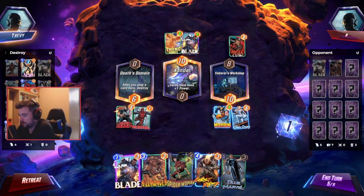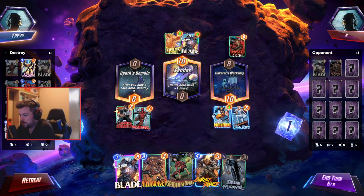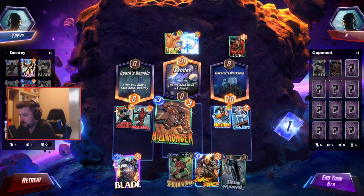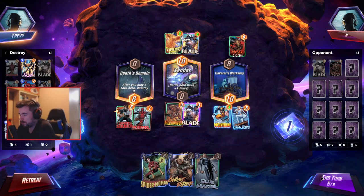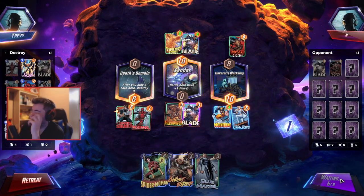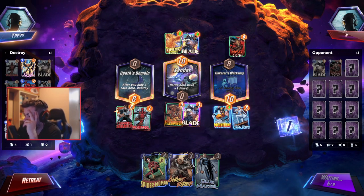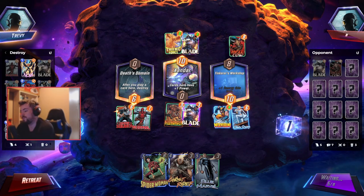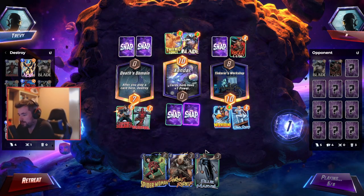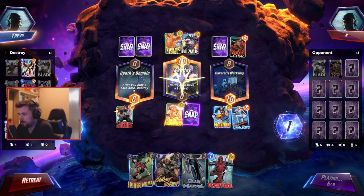I'll throw a Deadpool there. This might be risky, but as long as he doesn't go for Ghost Rider, I'll be happy. So I can bring back Spider-Woman or Blue Marble on the sixth turn if I have to. I can Killmonger.